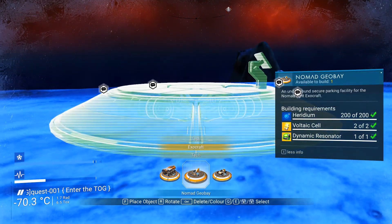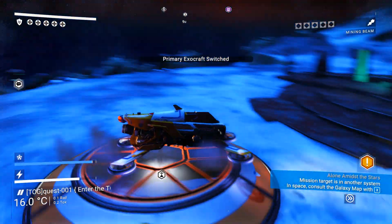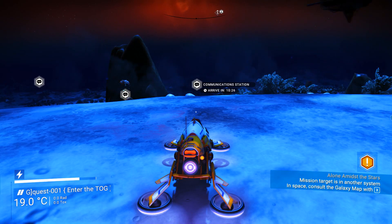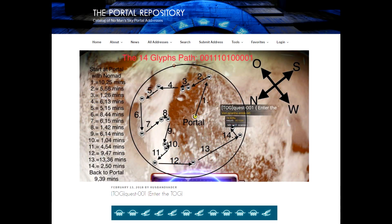The only thing you're actually allowed to build here is your Exocraft Bay, as you will need that to quickly move between glyphs and it will not interfere with anything. As mentioned, the route starts 10 minutes away from the portal in the southeast region. At least on PC, there are a lot of fake communication stations which makes navigation pretty hard. I suggest you always check the screenshot provided to see exactly which direction you need to find the next portal glyph.